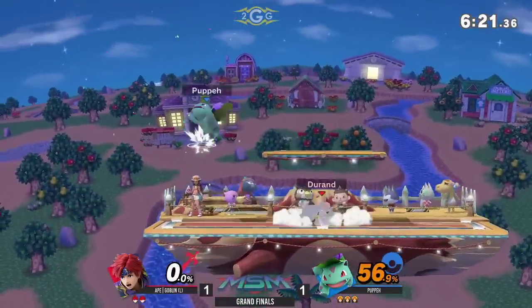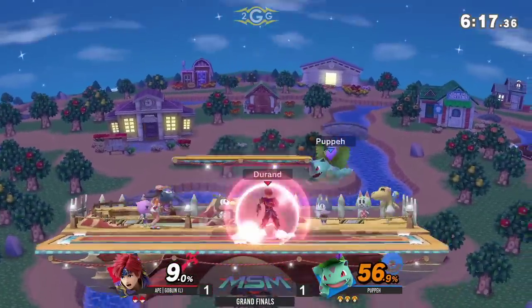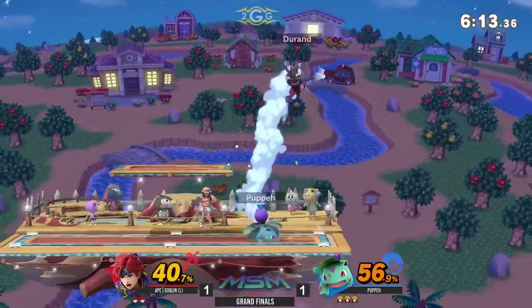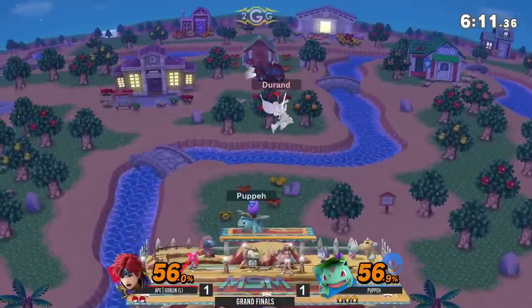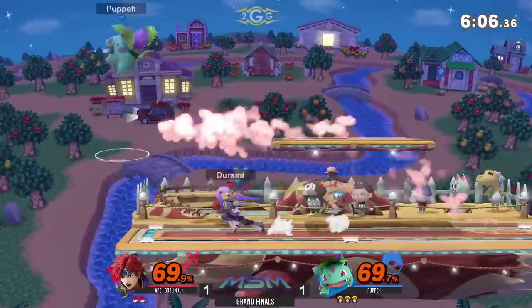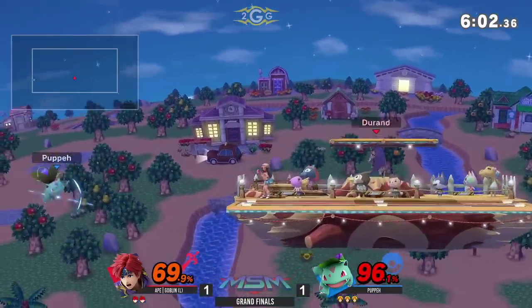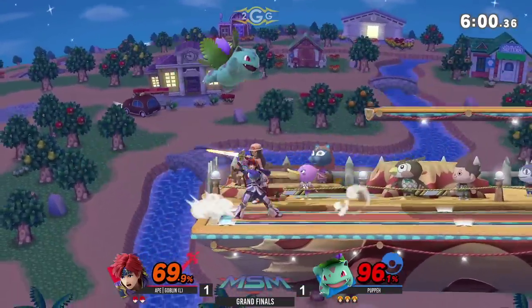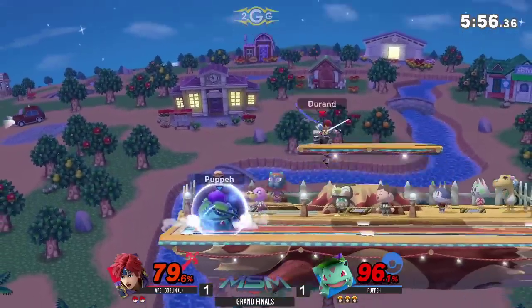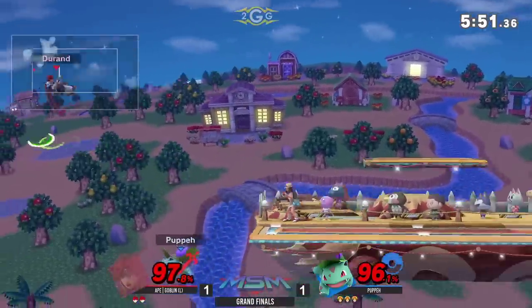It's not enough energy to avoid that down air though. That's what I want to see from Puppet more — set up for that potential edgeguard way more. If you can force Roy to recover low, we already saw how he ended the last game with the drop-zone back air on Charizard. If he could just force that recovery low, he could just get that two-frame every time. Ivysaur doesn't have a lot of weight to him — he does have some. He's kind of chunky. Ivysaur is thick.